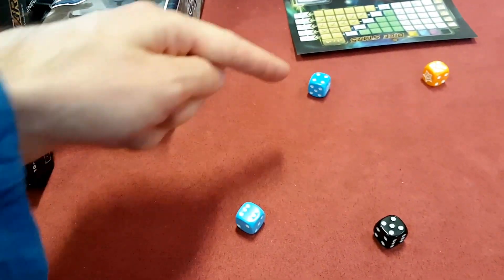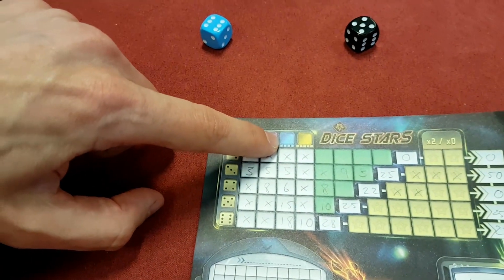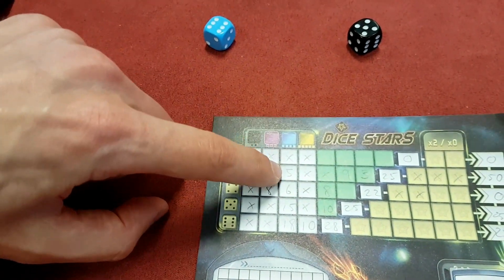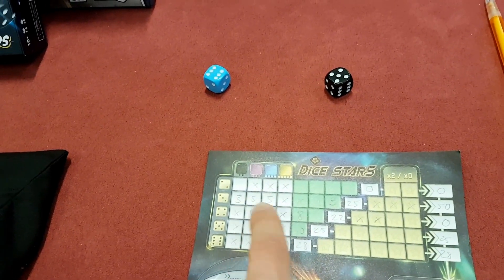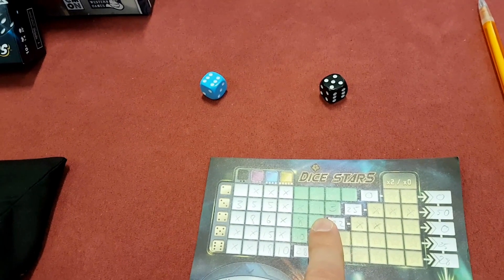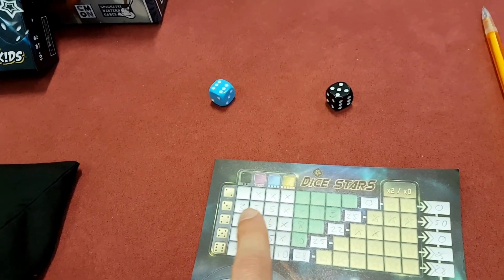So if I had picked blue dice, the total here is ten. I would use the blue column here instead and I would put cross ten because there's two dice. It's a bit funny the way that works, but essentially you go through the game trying to fill these out. If you splurge beyond the whites you can fill out the greens, and you're just trying to get the highest totals in here you can.